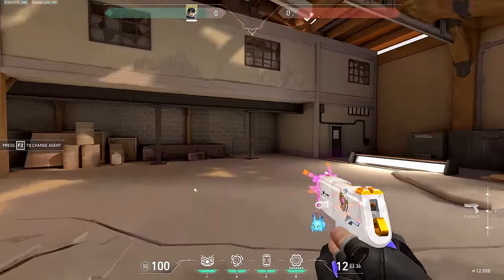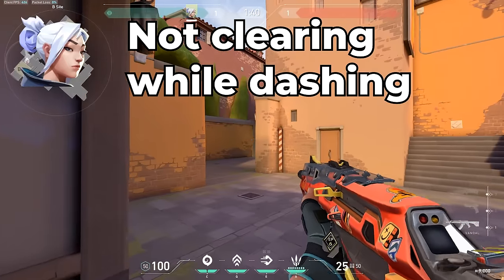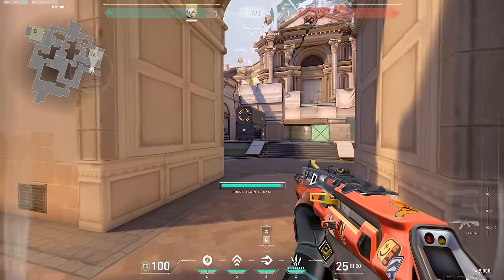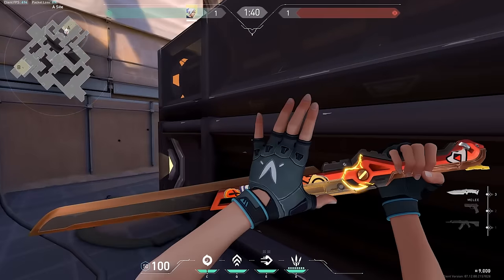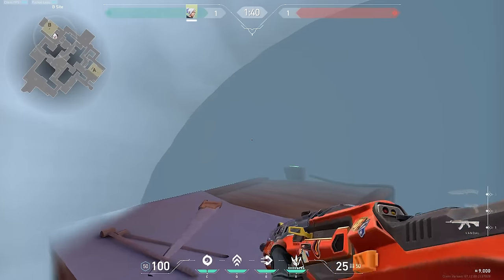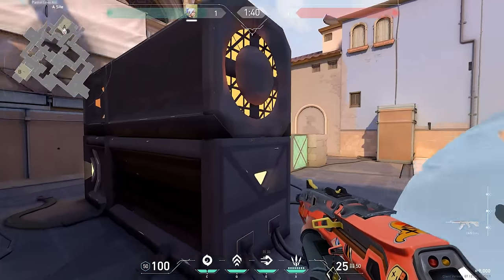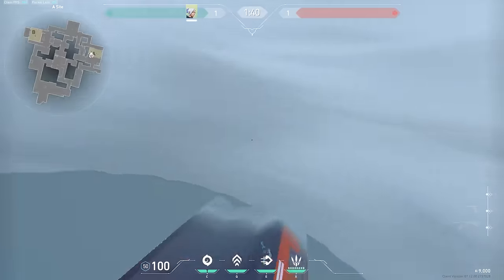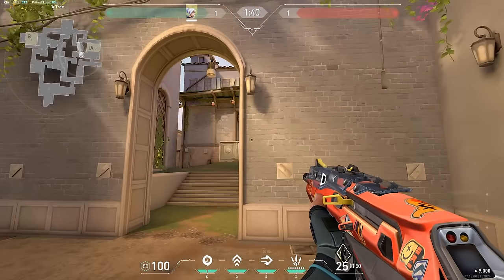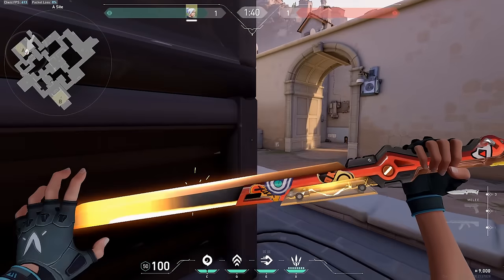Next up we have Jett, and the biggest common mistake I see Jett players make is not clearing angles for their team while entering. While you're dashing out, you can actually look left and right to clear close angles — even if you don't see them yourself, enemies will pop up on the mini map for your team to kill. A lot of Jett players just dash into their smoke looking straight without checking left and right. Information is key in Valorant, and clearing those angles without wasting utility is very strong. There's nothing worse than having your whole team mowed down by someone camping a cubby you could have checked while dashing.